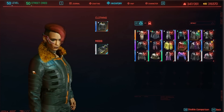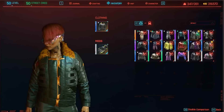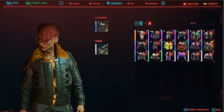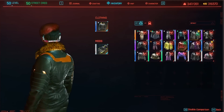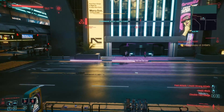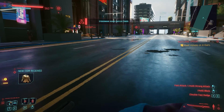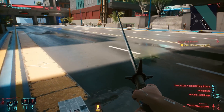One of the things I quickly realized about these jackets is that even though the V in the footage was level 50, these jackets spawned as rare items with no additional mod slots. I'm kind of hoping that was RNG — bad RNG to be honest — or at least I'm hoping that CDPR will fix this before update 1.3 goes live.